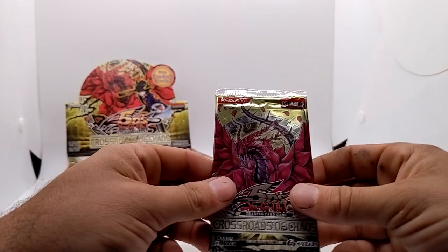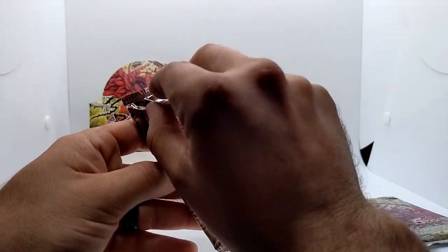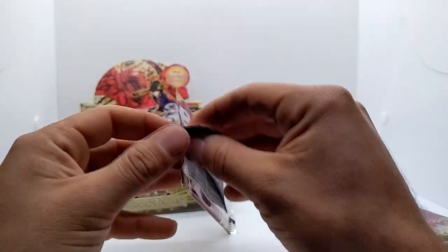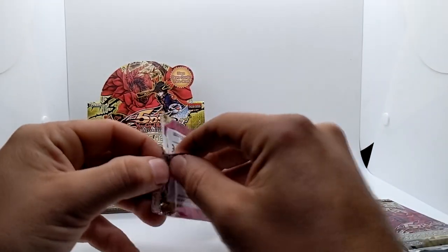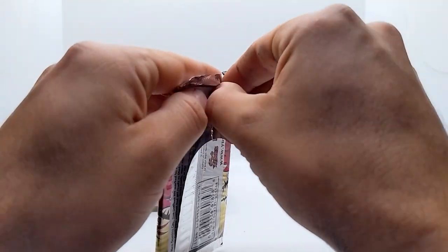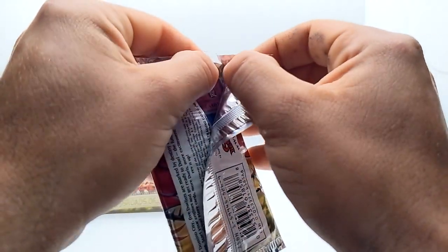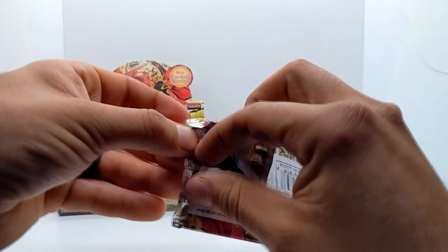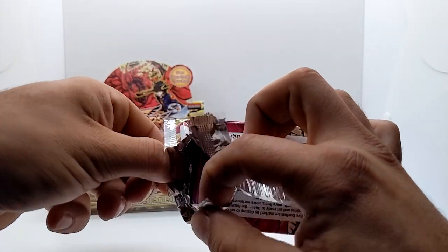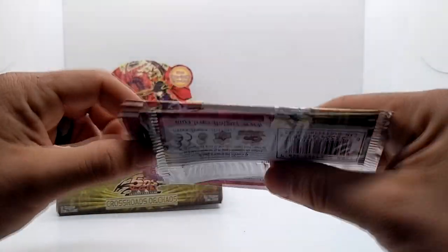Now I'm going to open another Crossroads of Chaos pack. We're looking for Black Rose Dragon, or really any foil — I don't have many cards from this set. The pack is starting to tear but no big deal if this one tears since I already got one pack in decent condition.